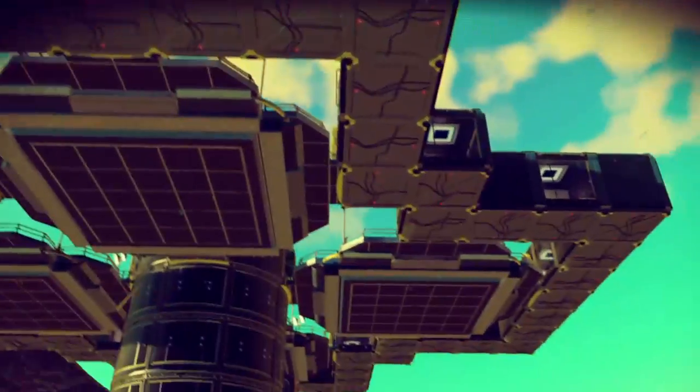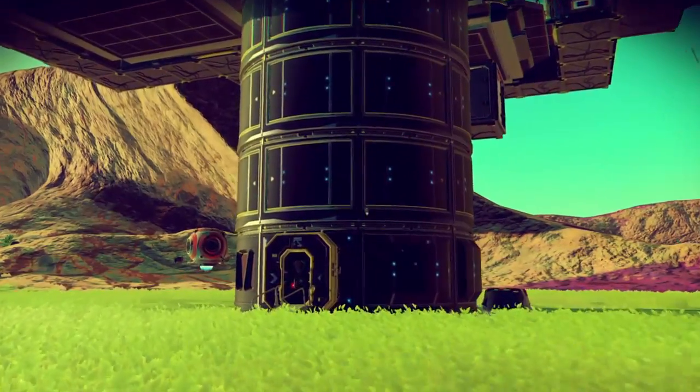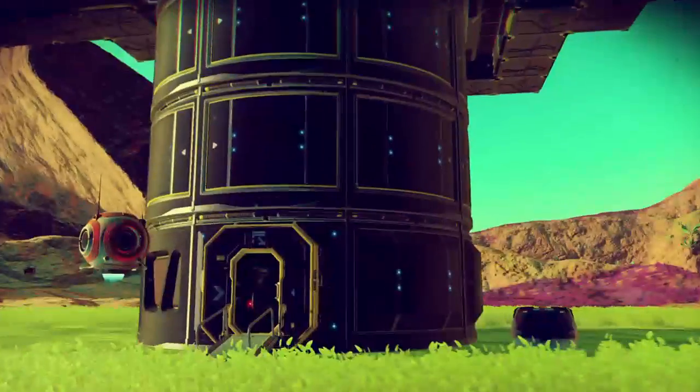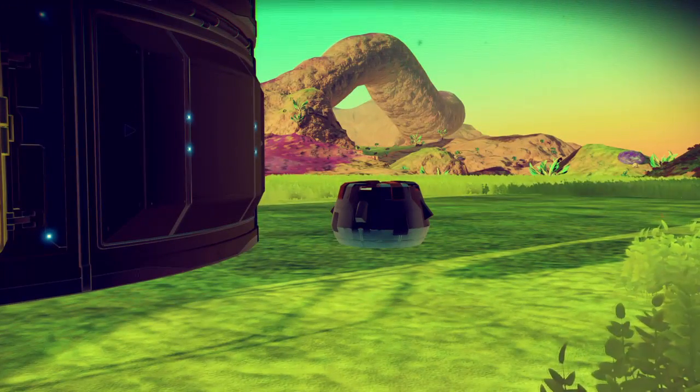So here we are — this is my base. Four landing platforms. It's six levels high. You start out with a level on the ground here. I have a mailbox out front — that's what that is. Mailbox and save point.